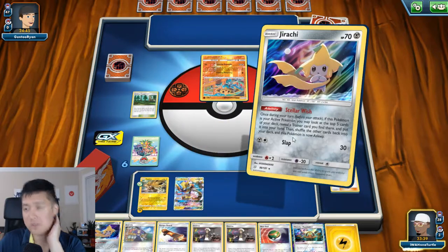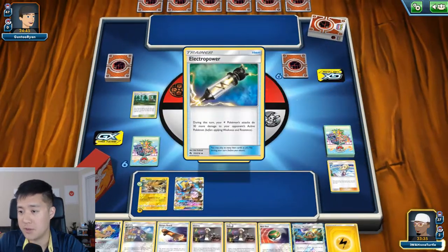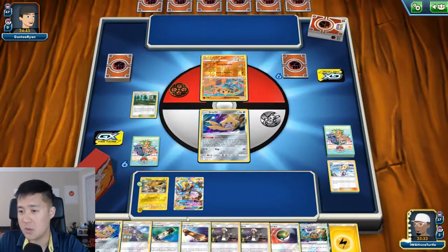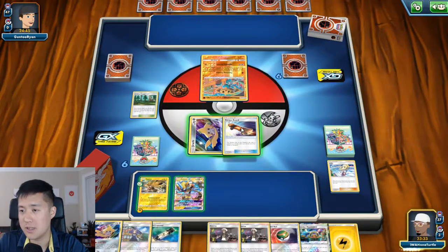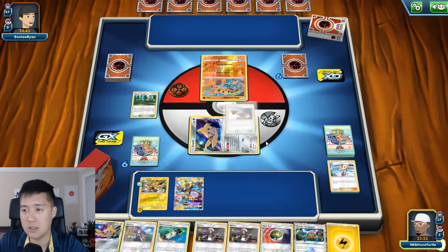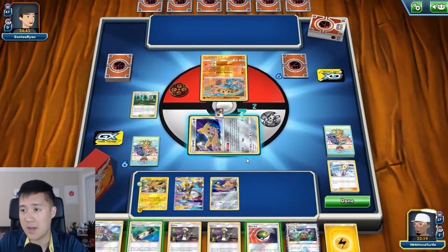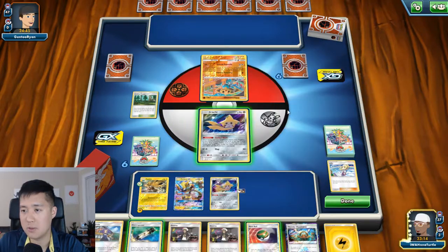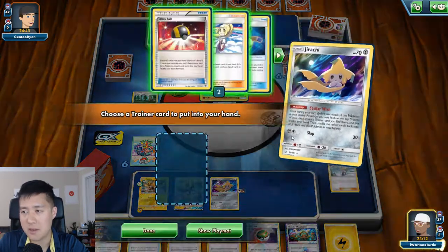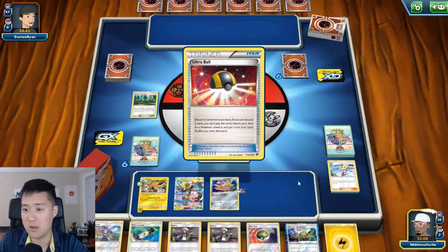At this point we can retreat and do it again. Do we want a Nest Ball? There's not much reason if we can get an Ultra Ball. I kind of want Marshadow right off the bat, but the only thing is I would lose the Thunder Mountain, which is very useful - although again if I'm running Zapdos it's not necessary. A very strong turn one.